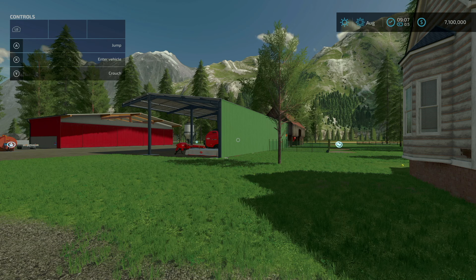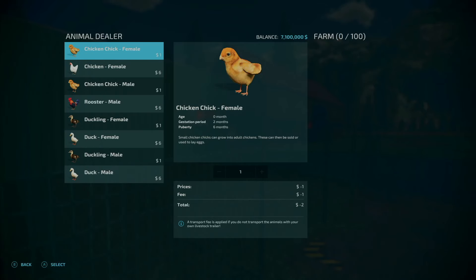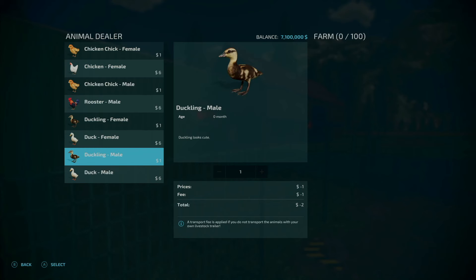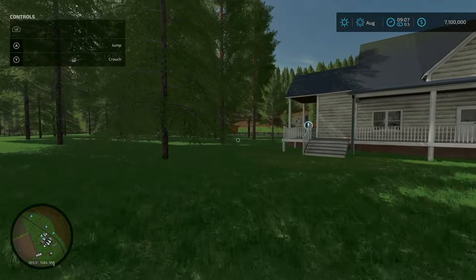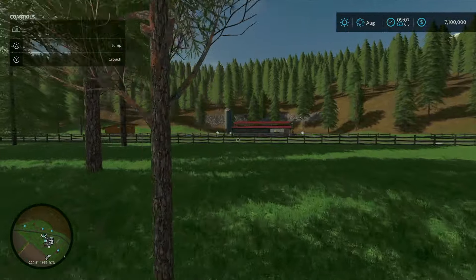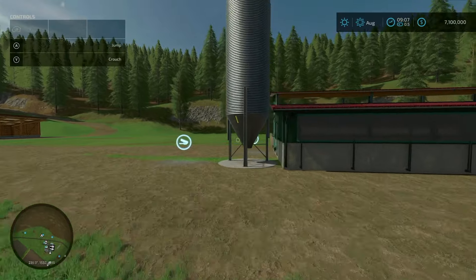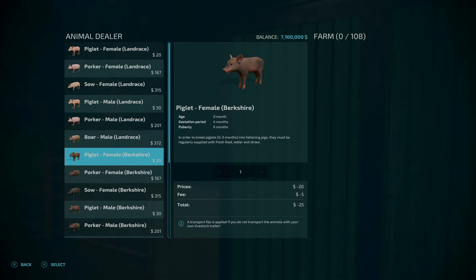Starting with new animals — going a little out of order from the changelog. If we go here to our chicken pasture, you will see we have chicks, chickens, more chicks, roosters, ducks, and ducklings. Just around the corner here is our pigsty — you can see all the piglets, porkers, boars, and so on.